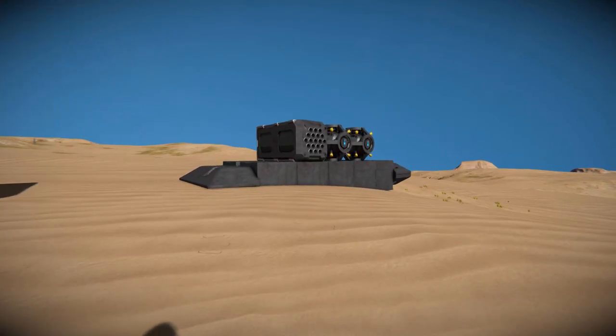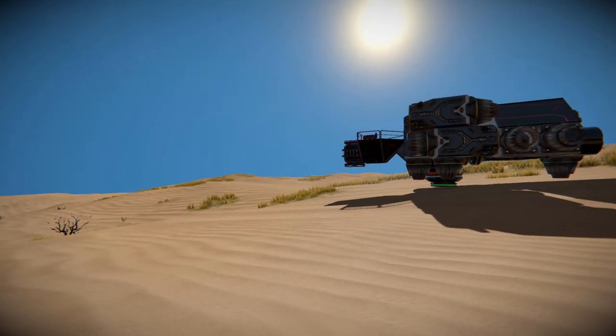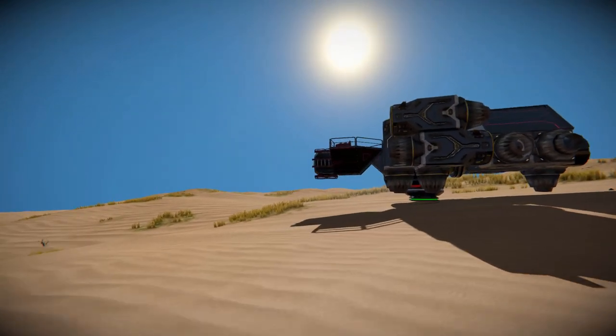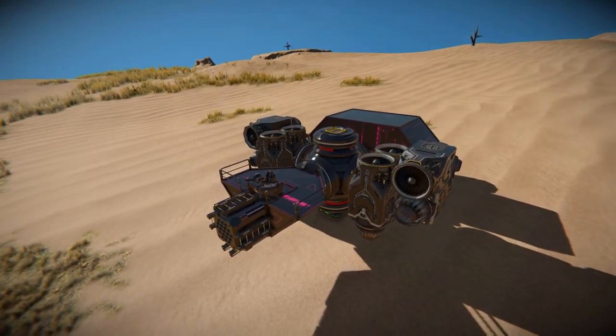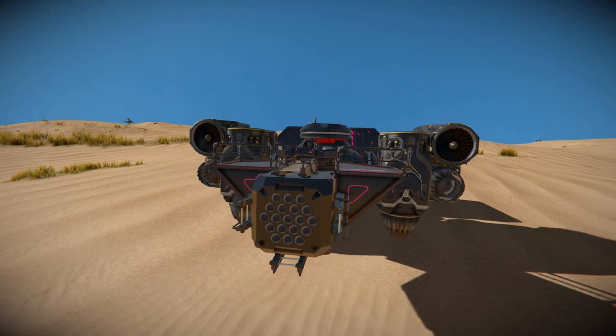Now without further ado, I think it's time to test these things out, because they are a lot of fun. But you need to watch out, because the missiles have drop to them and you could very easily damage something you want to keep. I've made a ramshackle large block small ship, and I've got the nuclear missile launcher at the very front.